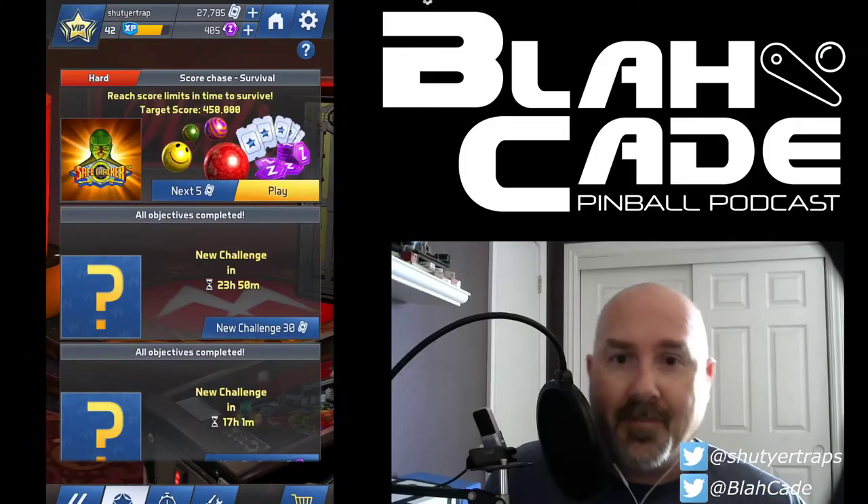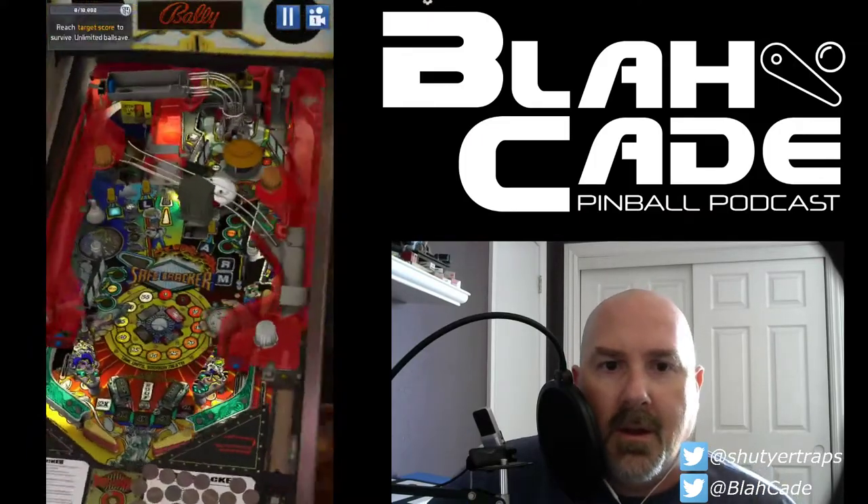Safecracker is kind of weird with survival, and this is true for basically all survival modes. On Easy, the point total is lower, but you still have to fill up those five bracket bars, so the points needed per minute is actually more than what you need per minute on Normal or Hard. In some cases Hard winds up being easier even though you have to score more points. All right, let's just dive right in.